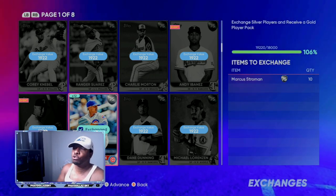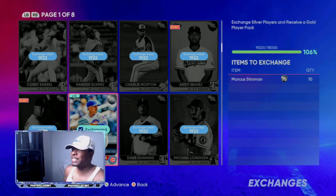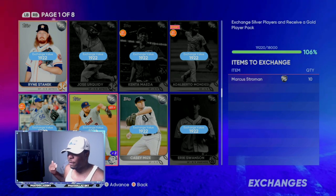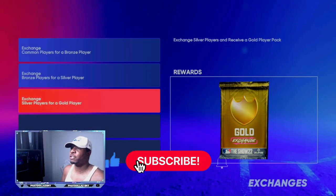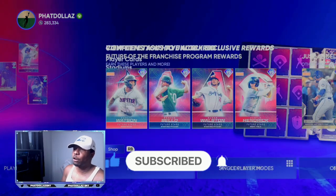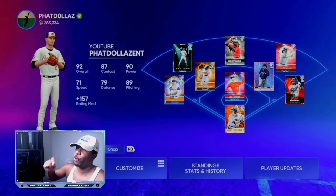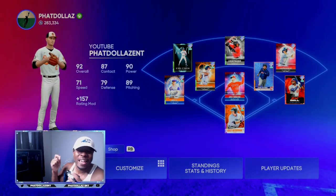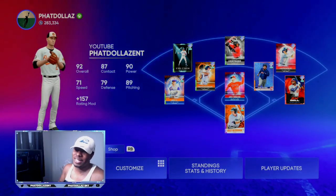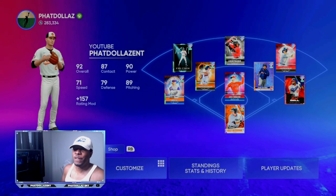I'll go ahead and make myself 75 to 100 packs. I got all these cards invested at 590 stubs apiece — very cheap — and in return you're going to see your stub count go up tremendously. I'm already close to 300,000 stubs just by playing the game — 283,334 stubs. I use this same method every roster update. It is a 90 to 100 percent guaranteed chance that you will make profit as long as you are doing at least 70 or more packs.